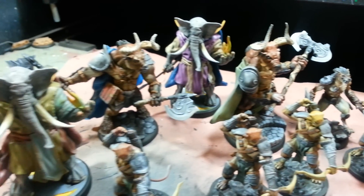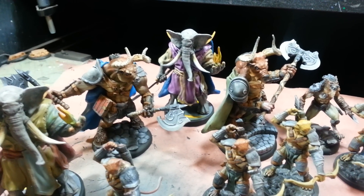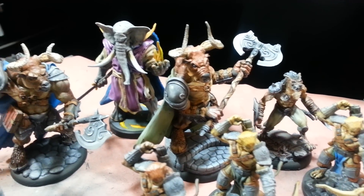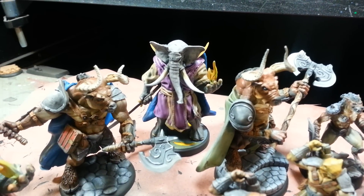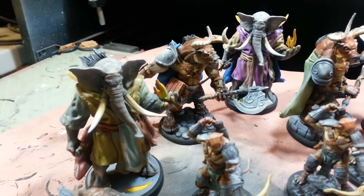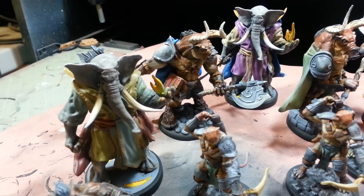Two of these giant bull things — I don't know what they're called, I just call them minotaurs. I don't think that's what they're called in the game. And then you have two Hajin, which are these elephant looking guys. Now this one's a little beat up — he doesn't have his double-bladed sword or anything.